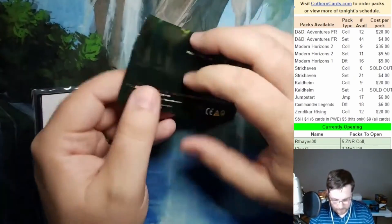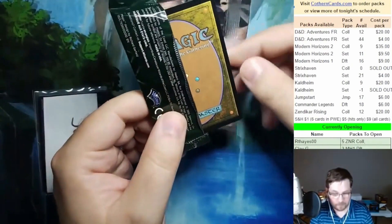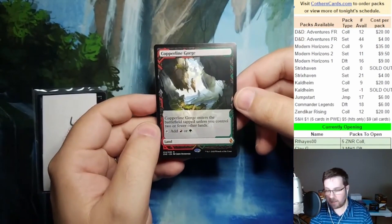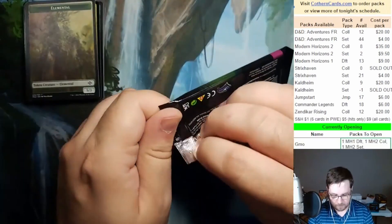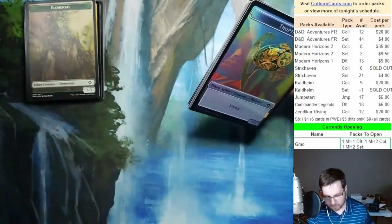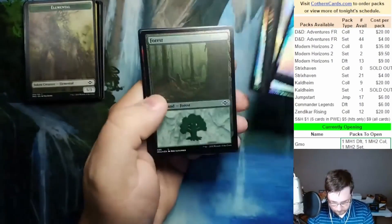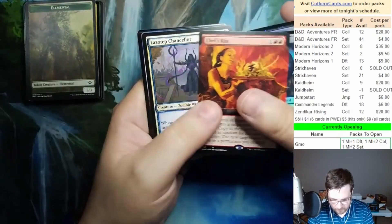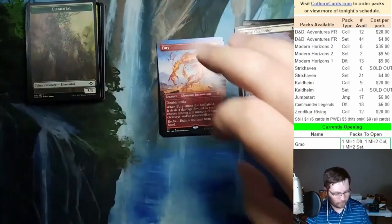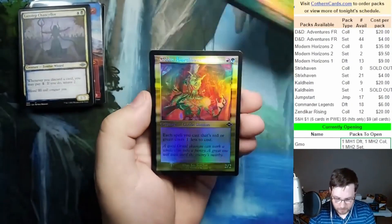Next up we have Clay — good luck, Clay. Guillermo, this could have been yours if you won, just going to say that. Copperline Gorge — ouch, sorry. I've probably been there too, probably when I worked at Pizza Hut. Forest — chef's kiss. A Step Chancellor — there we go. Guillermo, full art Fury! He was furious at what he had opened so far, so he decided to open a Fury. Weather the Storm, Weather the Storm, Goblin Anarchomancer.